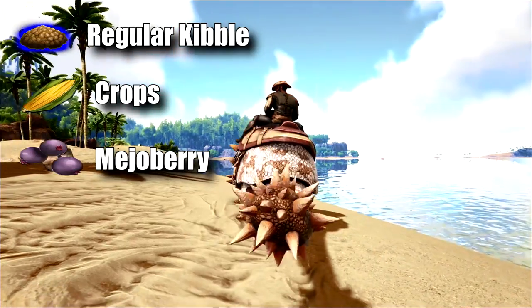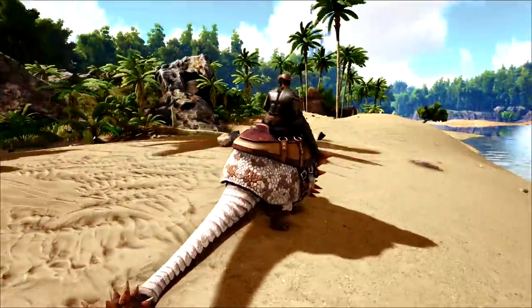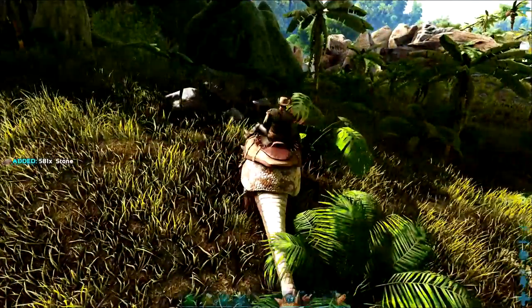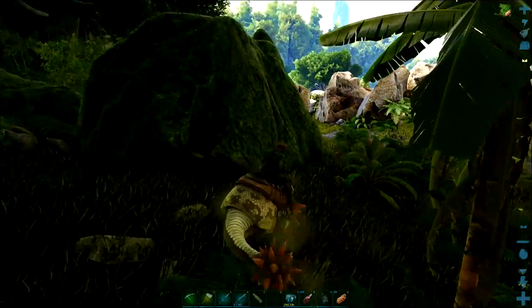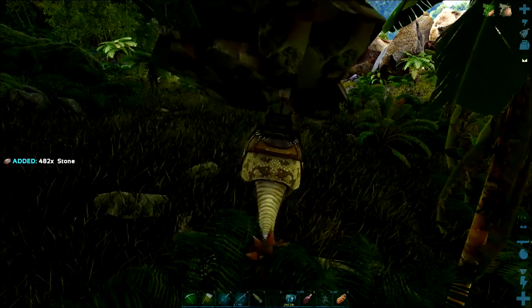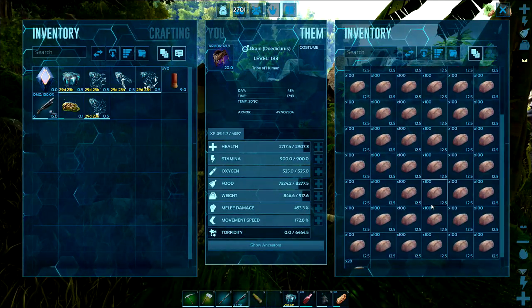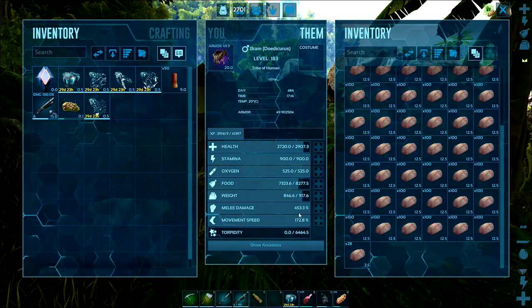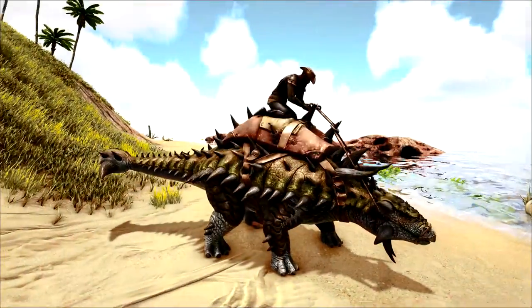I recommend this dinosaur because it's one of the few dinosaurs that can gather stone on the map. Not only that, it has a rolling ability which is quite cool, and it takes a 75% reduction in the weight of stone. So taming this and all your stone worries will be fixed.